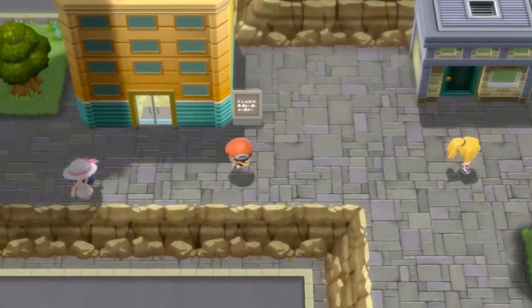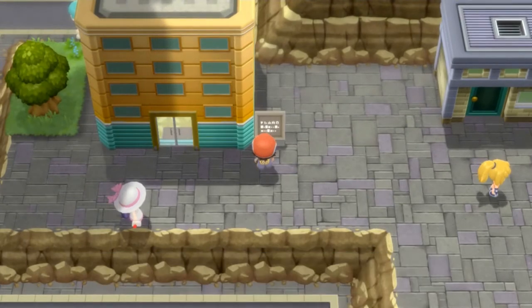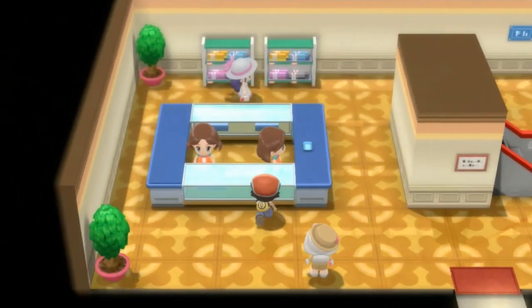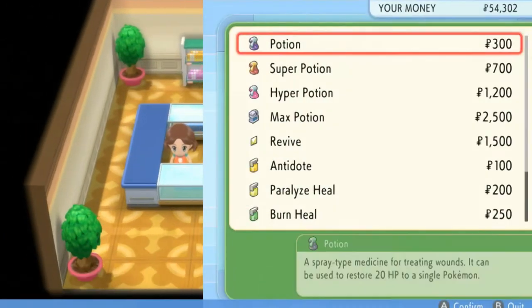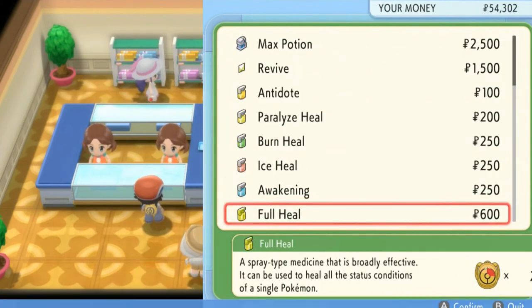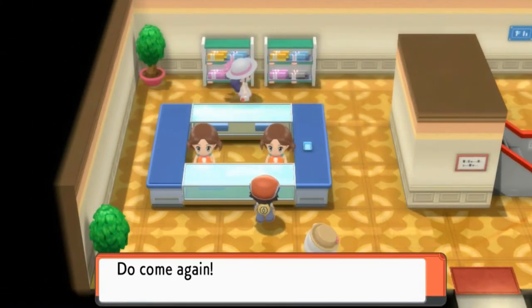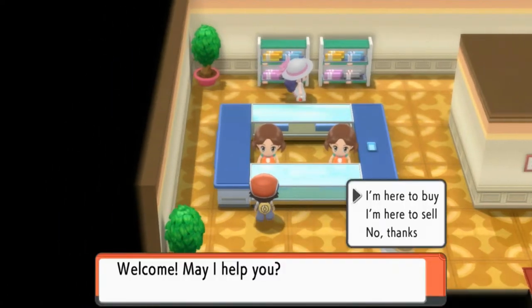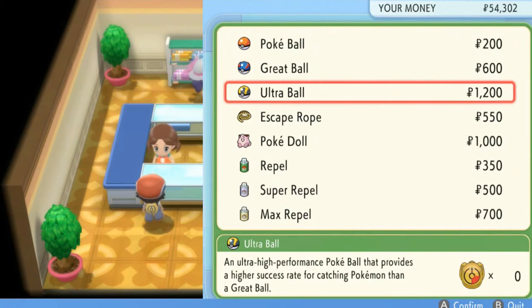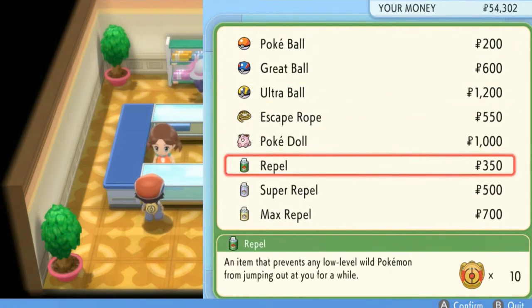One thing for sure is that you will be finding the department store right here in Veilstone City, and you're going to be surprised at the stuff they sell right here. You got the regular Awakenings and all that, but you can also buy different TMs as well, just to make sure your Pokemon are nice and right. We also found some Pokeballs right here that we're gonna be getting later on.